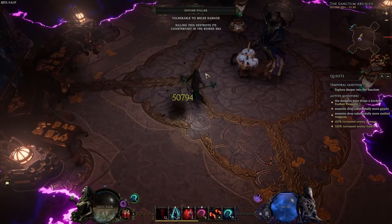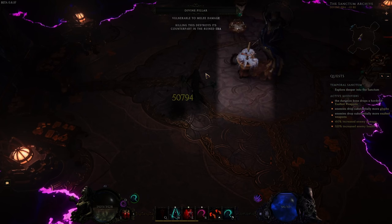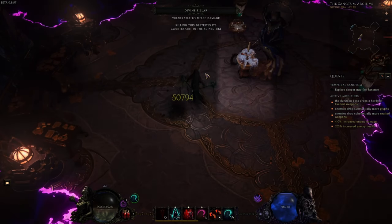The boss also summons a healing well which sometimes overlaps with the pillar spawns. This is also indestructible in the ruined era.